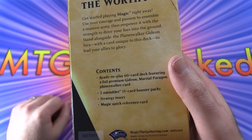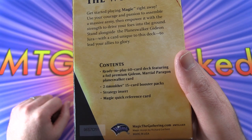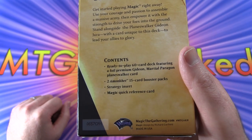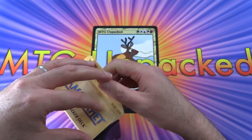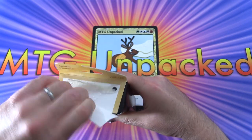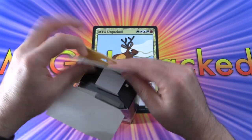You get a ready-to-play 60-card deck featuring a foil premium Gideon Marshal Paragon Planeswalker card, two Amonkhet 15-card booster packs, a strategy insert, and quick reference card. Let's crack this open, and we will be doing the Liliana one in a future video coming real soon, so stay tuned for that.